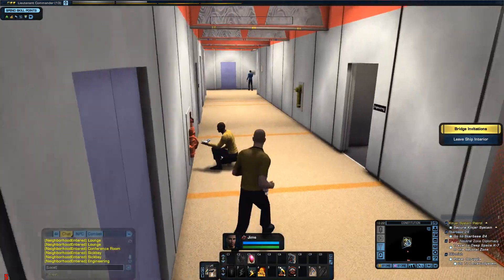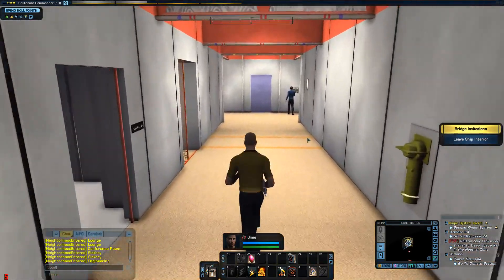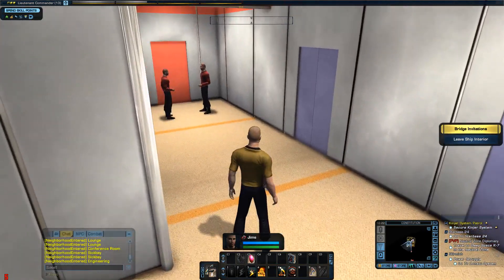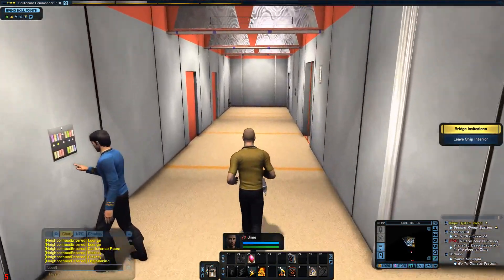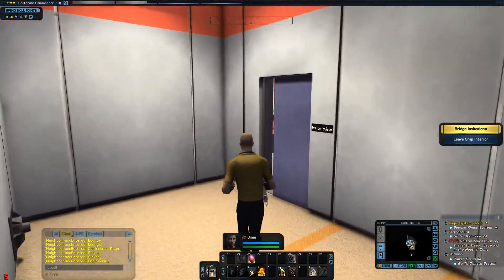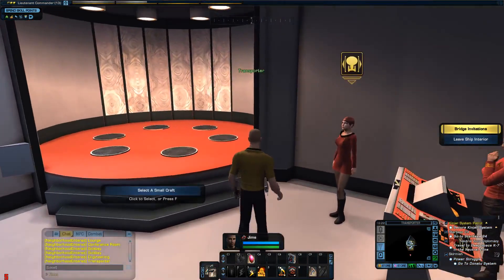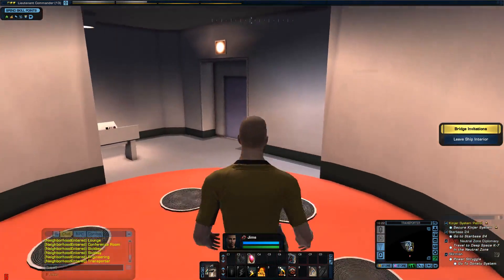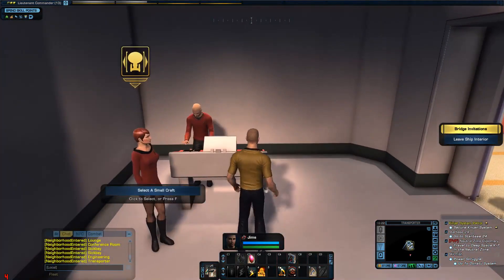There's a turbo lift. I don't think any of these you can go down. It's just this one. The transporter room — so you've got the original transporter. You can leave ship interior by that, so you just exit and go back to your spaceship.